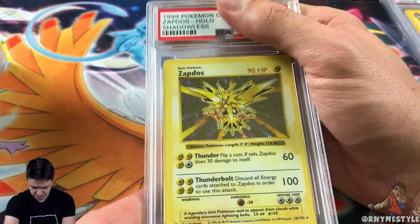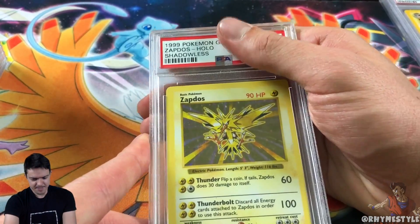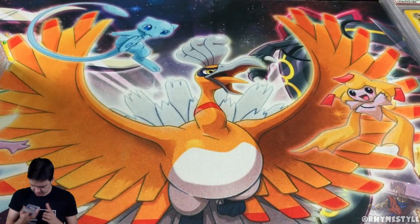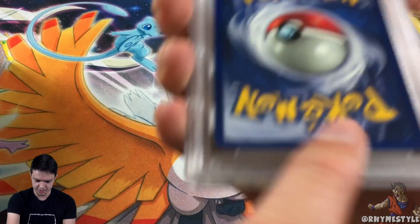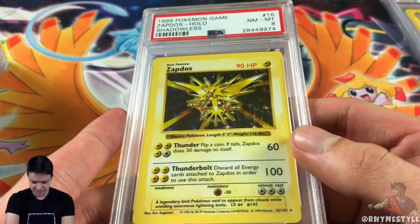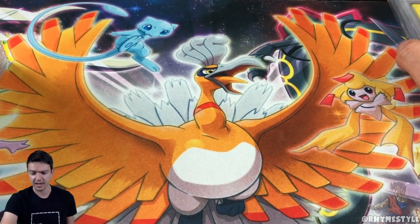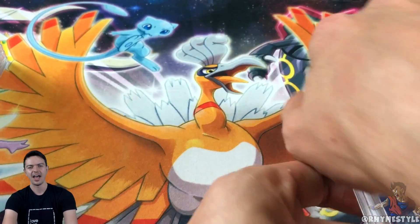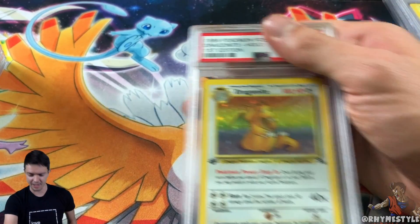Oh, I forgot I had this Zapdos Shadowless — it's an 8, almost at 9. I thought this should have been a 9, but look at that on the bottom, it's super jacked up. I'm actually surprised it came back as an 8. I'll take it. I think I have a Shadowless Zapdos as a 9 but not as a 10 — I have no Shadowless card as a 10, so it's like it wasn't possible.